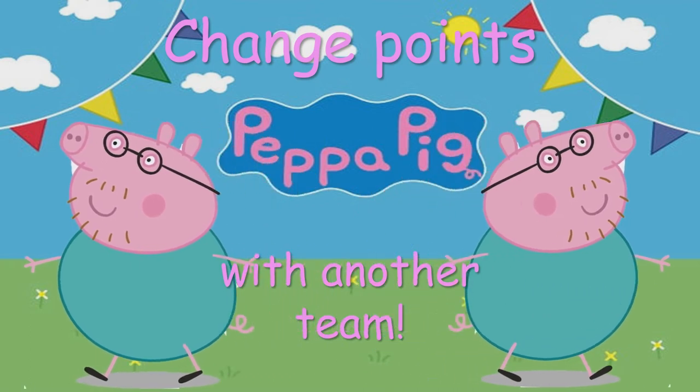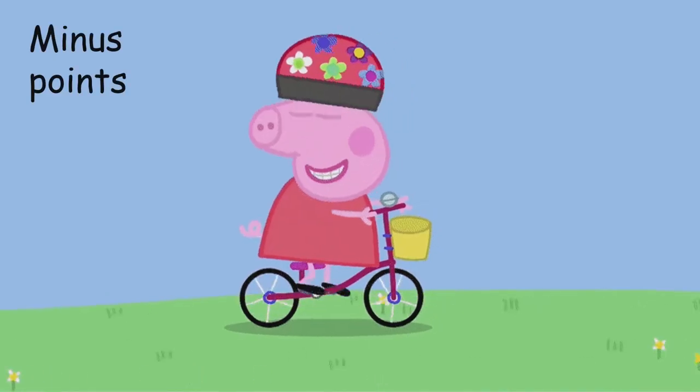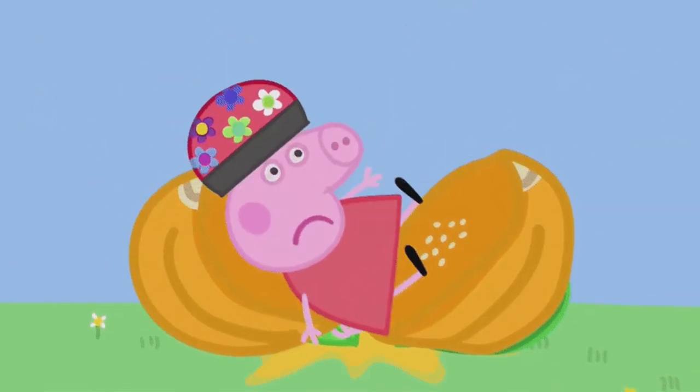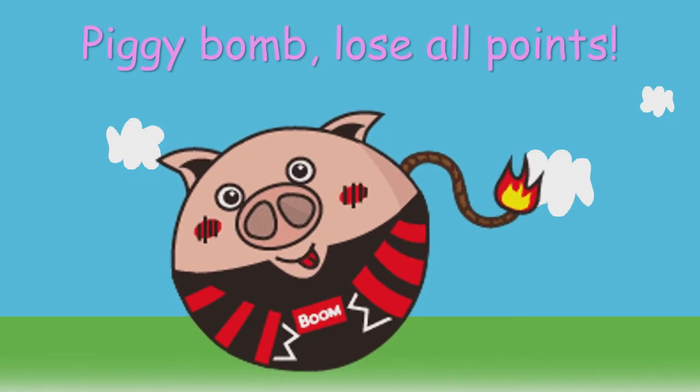There's also a change points slide. If they get this slide — either as a regular slide or in the choice — they can change points with another team. And there's also some minus points. This one's quite fun: you go into the pumpkin and it's minus five points. And there's a bomb.